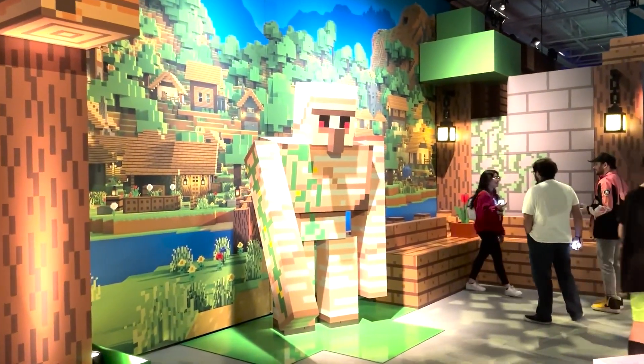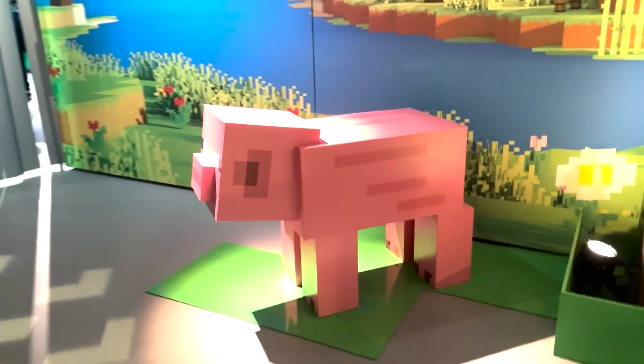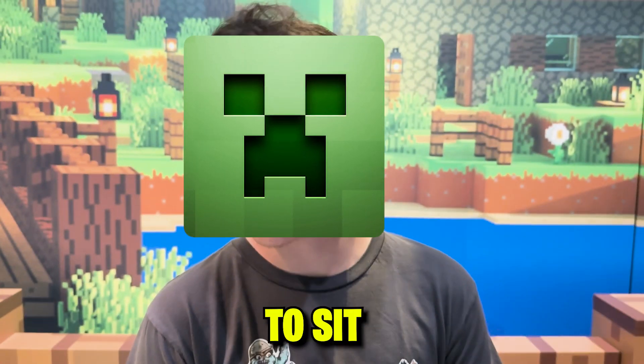When we got there, they took us into this tutorial area, which is the main area you see here. It has the iron golem and the pig. You just use your cube, practice with it, destroy stuff. I needed to sit on the pig.